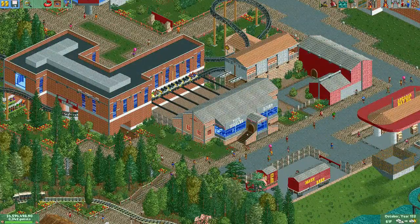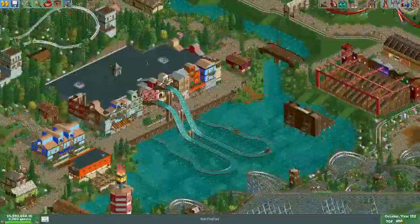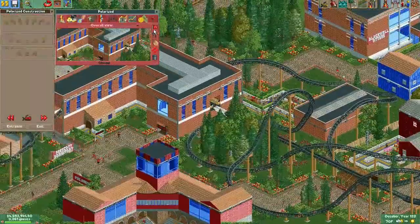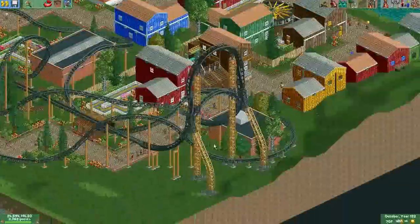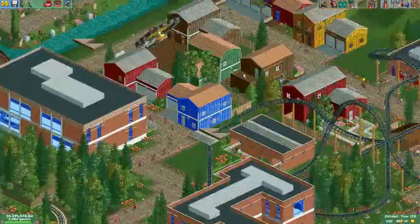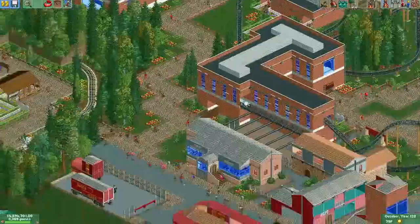You will see that very often — that before I start recording or before I start building anything, I have to adjust the test results from the flying coaster and from the woody, so that the peeps are actually going on those rides even though the game thinks they have insanely high intensity ratings.